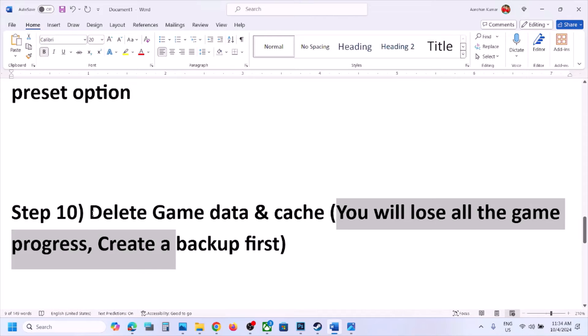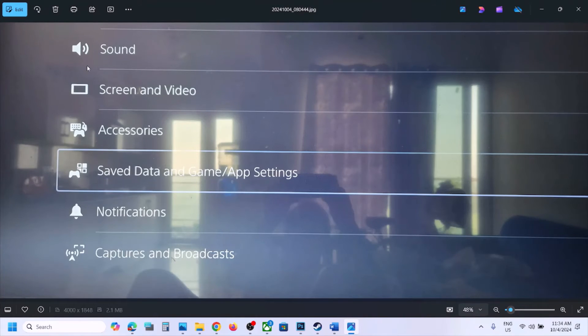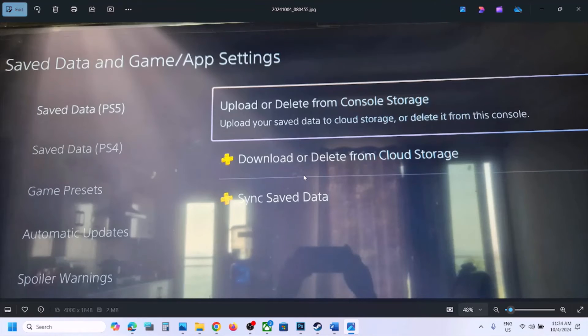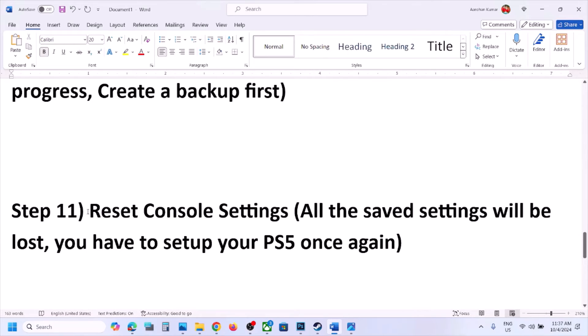The next step is to delete game data and cache. Note: you will lose all game progress and have to start from scratch, so create a backup first. Go to Settings, then 'Save Data and Game/App Settings,' then 'Save Data (PS5).' On the right-hand side select 'Upload or Delete from Console Storage' to upload save data to cloud storage. Select the game, and before deleting, create a backup. Then click 'Delete,' restart your console, and check.